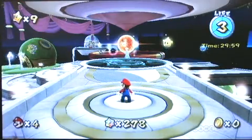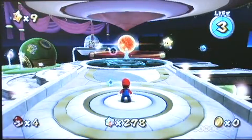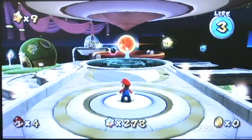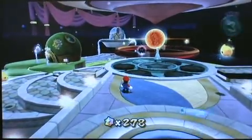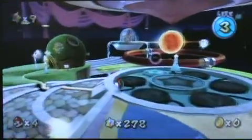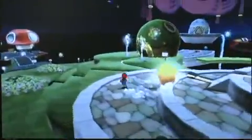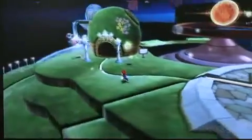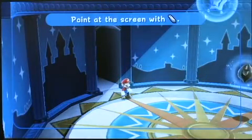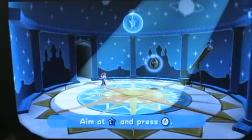You guys will play through an introductory level and then eventually end up at this hub. Basically, what this is is a cosmic observatory, and it acts as your hub world — sort of similar to the castle in Super Mario 64. You can see we're running around over here, and the grand galaxies are located in central domes.